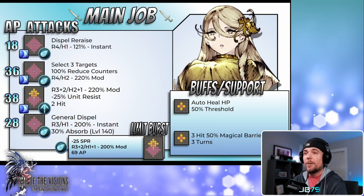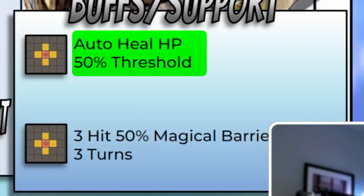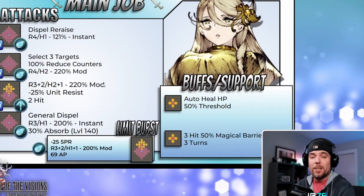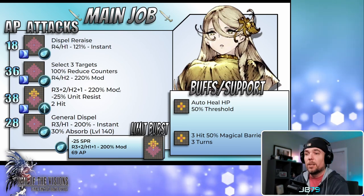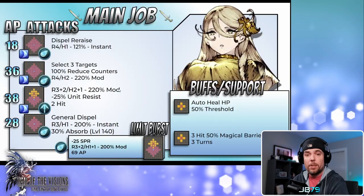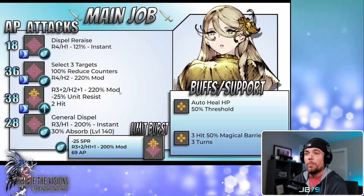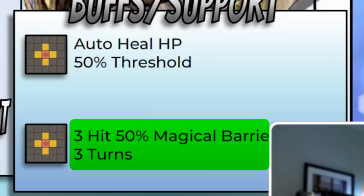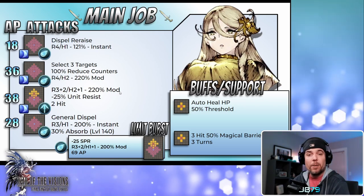Moving into the main kit, both of her buffs are party buffs. The first is an auto heal back she can provide to the party, similar to the effect on Snow and Bold Leela, just a little less potent and triggering at 50% health instead of 20%. This is actually an insane ability — not only great for her but there's a lot you can do in terms of team building and strategy. It gives you a path to run a bruiser comp backed by a support unit, or you could use it to buff your tank and make them more survivable. Definitely a marquee ability. Her second buff is a three-hit magical barrier that reduces magic damage by 50% for three hits — a strong barrier, though much more situational than the first.